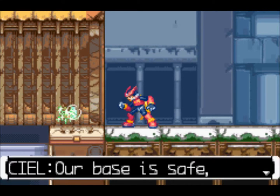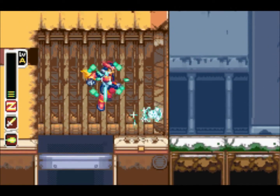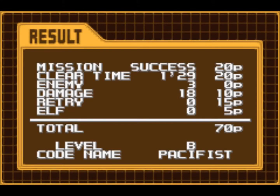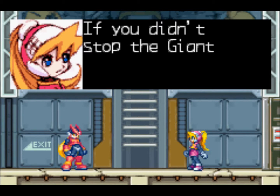Good work, Zero. Our base is safe, thanks to you. We really appreciate your effort. So yeah, you get this life, and that little gray bar will be gone the next time I come back through here. You can drop down through there. Anyways, we went from an A to a B - we're pacifists. I think that's because I only destroyed three enemies: the two bats and then the mechanicaloid itself.